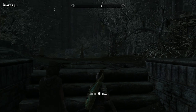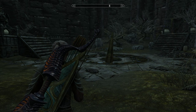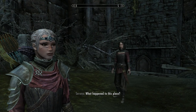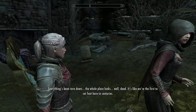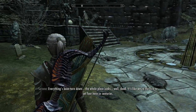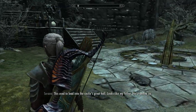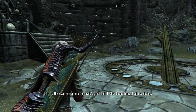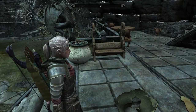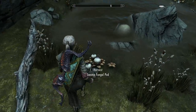We've made it to the courtyard. Just a quick FYI — I'm going to break this down into two parts because the video will be far too long if I do it in one hit. What happened to this place? Everything's been torn down, the whole place looks well dead. It's like we're the first to set foot here in centuries. This used to lead into the castle's great hall — it's like my father had it sealed up. I used to walk through here after evening meals, it was beautiful once.